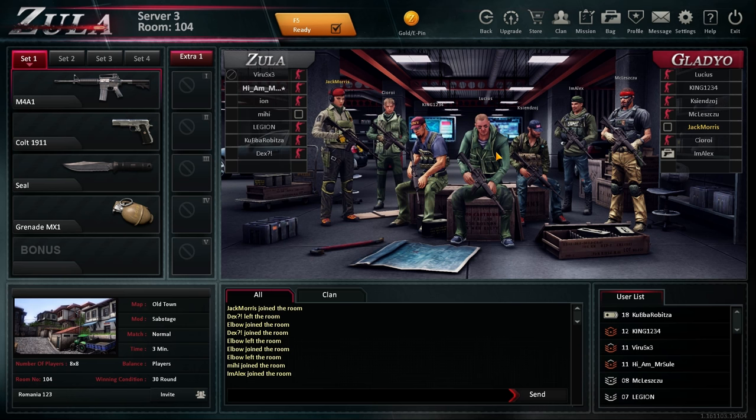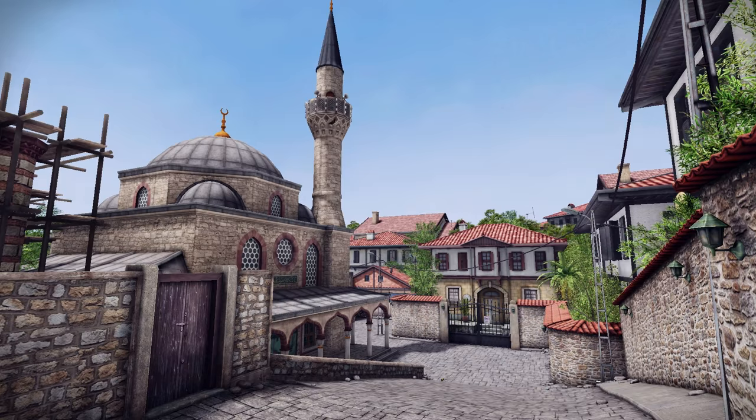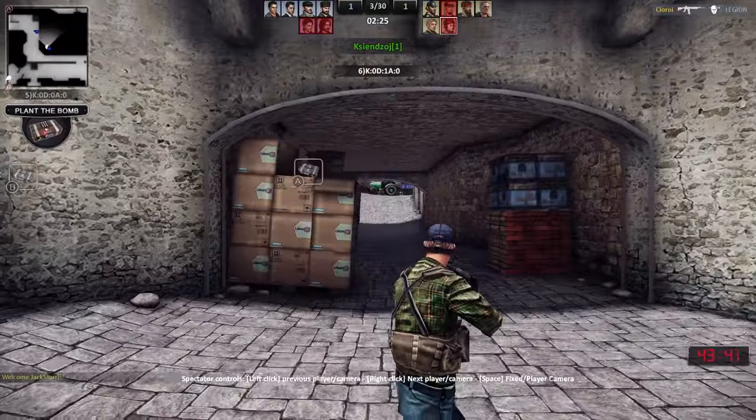So this is Zula. It was free on Steam — that is the reason we're playing this. Oh yeah, super realistic graphics. Sure.